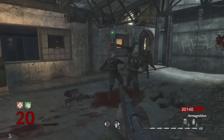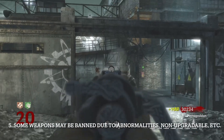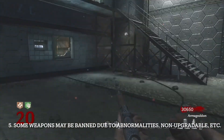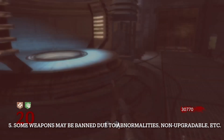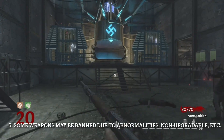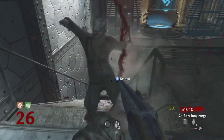Number five, some guns may be disqualified if they fit into an abnormal category or don't have a Pack-A-Punch variant. There are a couple of guns especially in World at War that you cannot Pack-A-Punch because they are not on Der Riese and they are on a different map without Pack-A-Punch. Those guns will be banned from the list. There are three categories of weapons in Zombies: regular weapons, wonder weapons, and special weapons.